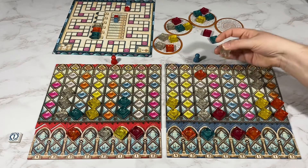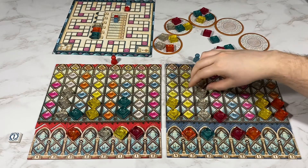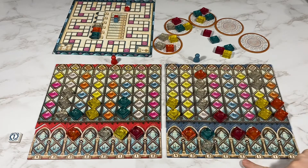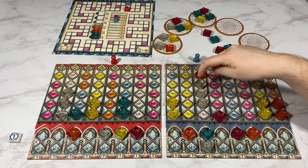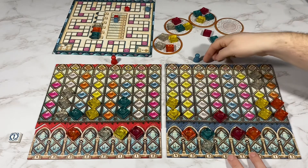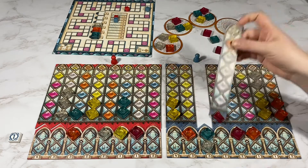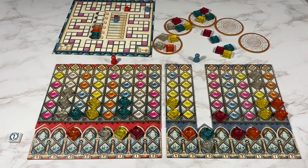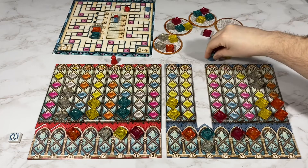I'm going to take the one white and put it here, so I will score this one for three, four, five, six, seven, eight, nine, ten. Since I've completed both sides of this one, this one will just get removed from the game, and my player will move forward one space.